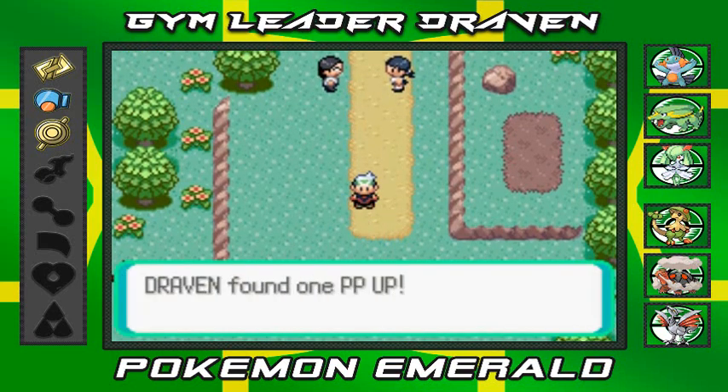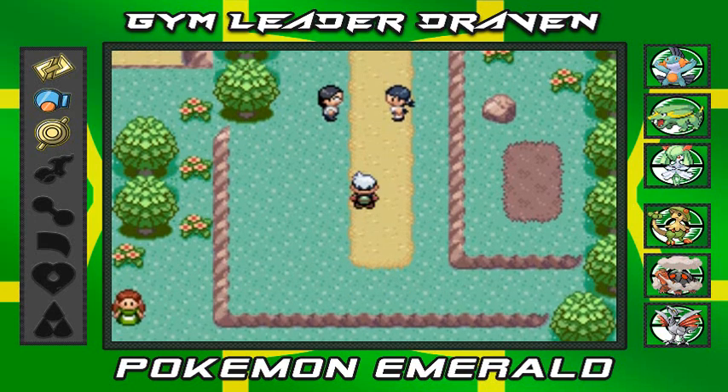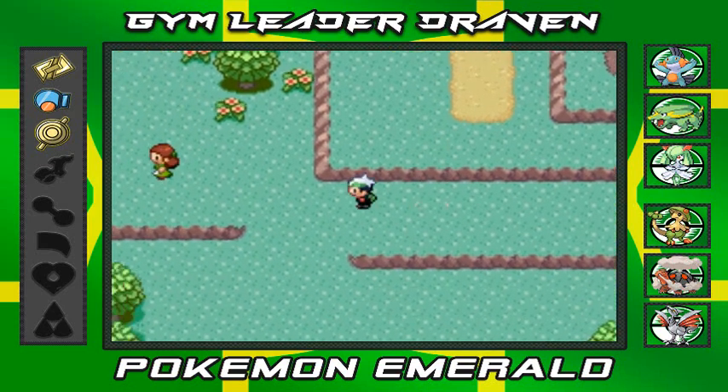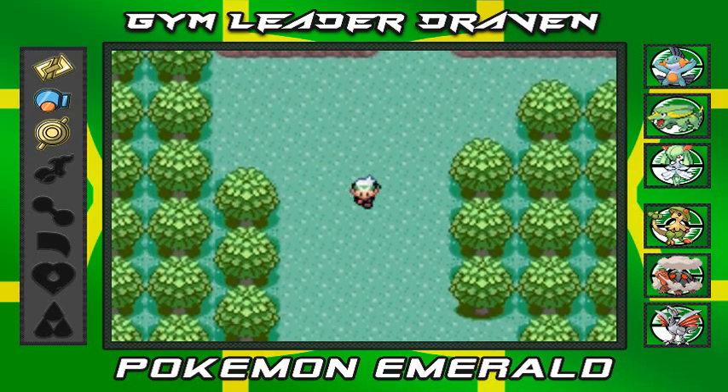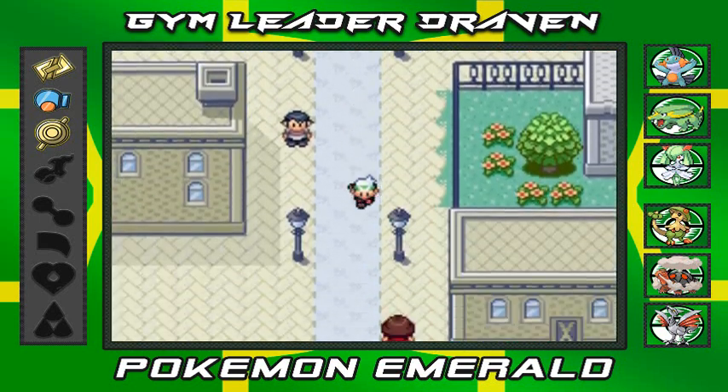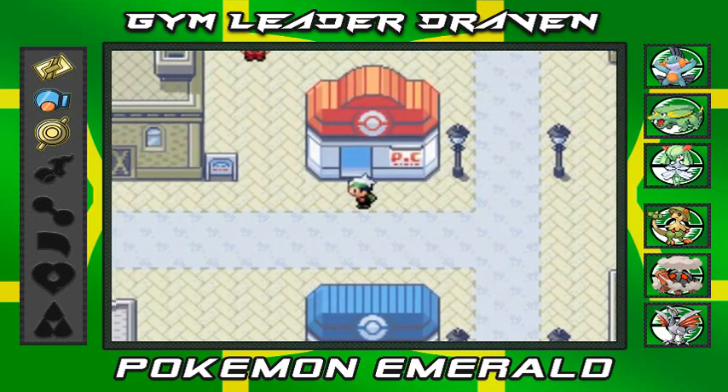Nobody gives us their phone number but we grab the PP Up, which is good. Now we could go back north to Fallarbor Town or we could go to Rustboro City — and that's exactly what I'm going to do. We got a few things to take care of at Rustboro City.